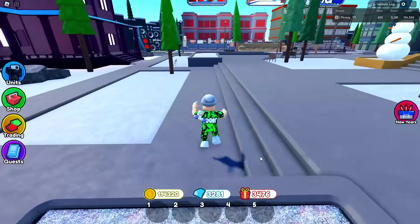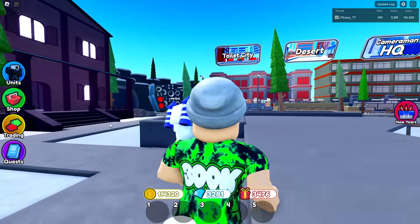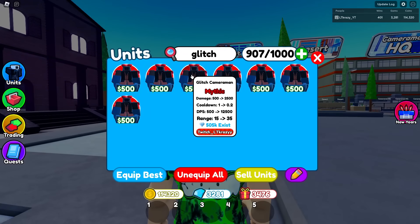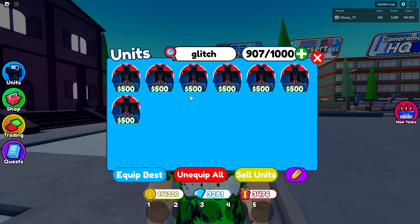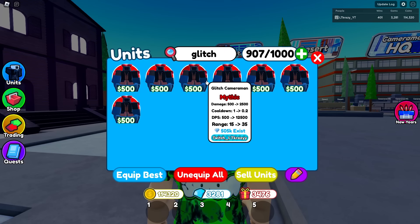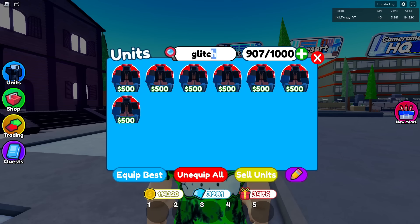Number seven is the Glitch. He does 12,500 damage, which is a little better than the UTS, but his range and cooldown are pretty bad. His starting placement cost of 500 is nice, but after one or two upgrades he becomes very expensive, and that holds him back from being truly OP. I also don't like his animation — it looks bad, it's annoying, and it honestly gives me a headache.